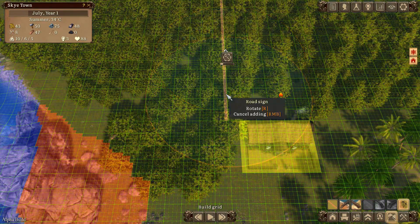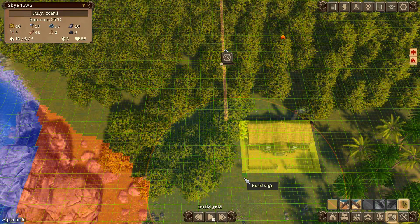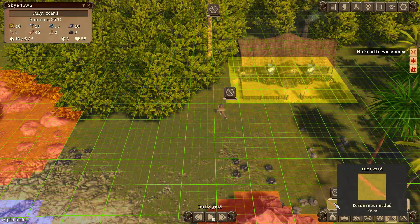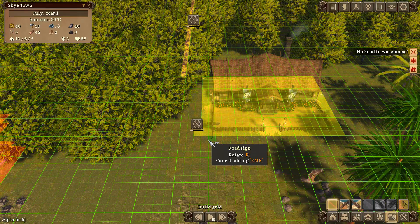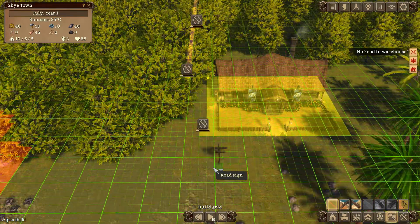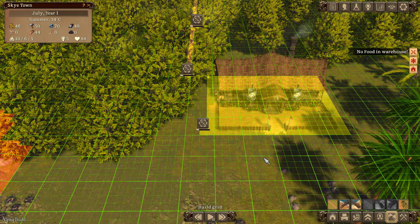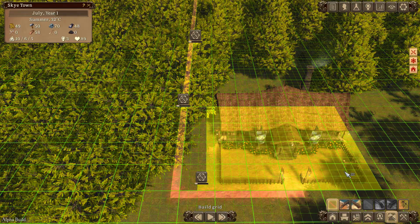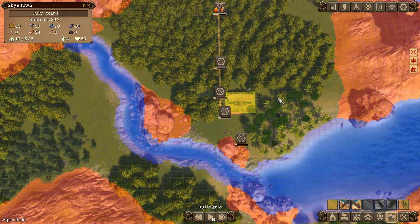We want road signs covering the main routes - probably there, and maybe there as well. Then I'll have a little road going to the front of the building at least. There we go - dirt road, not road sign. Road going along to the front of the building. Cool!